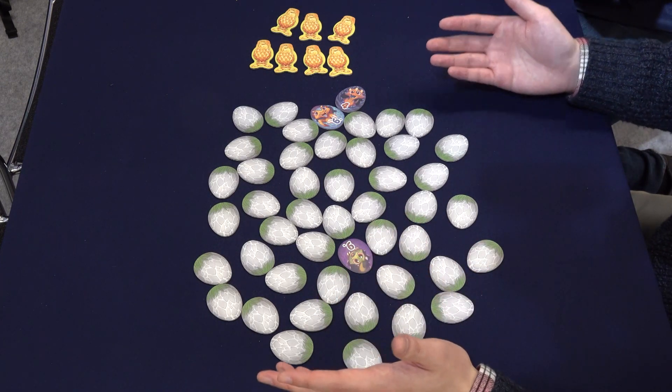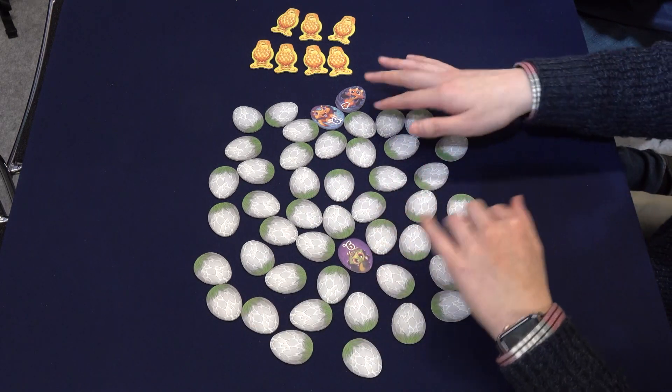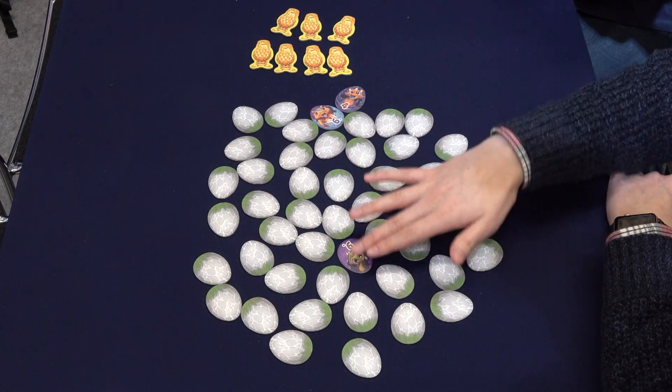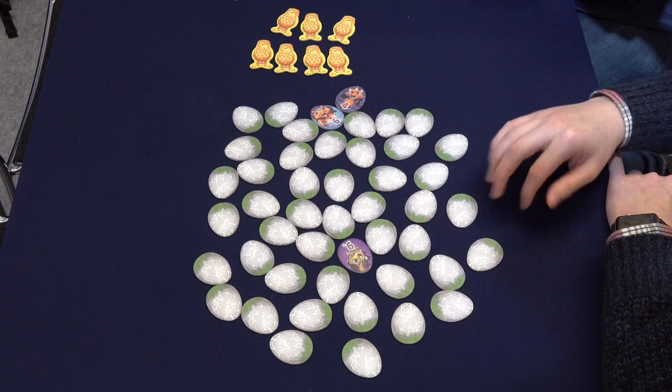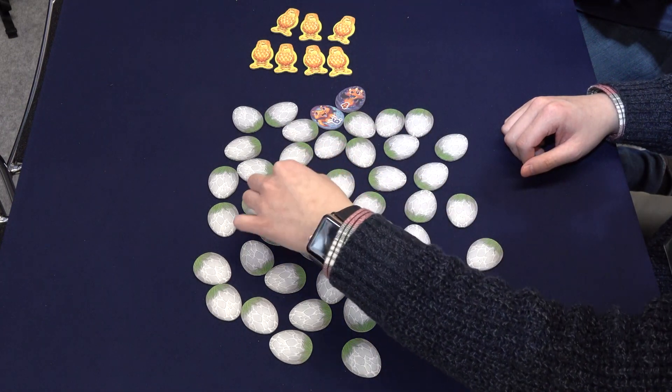The basics are very simple. You put them all face down, shuffle them, and then during the game, you always have to have three open, and the rest face down. On your turn, what you do is you can flip two dragons, or two eggs open.